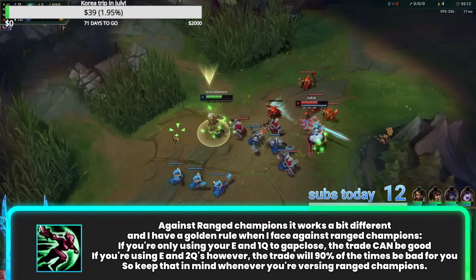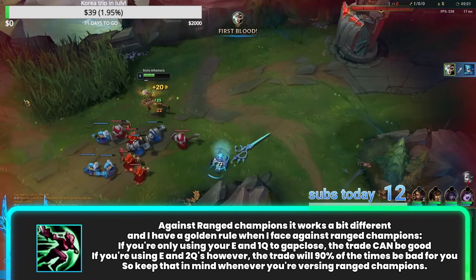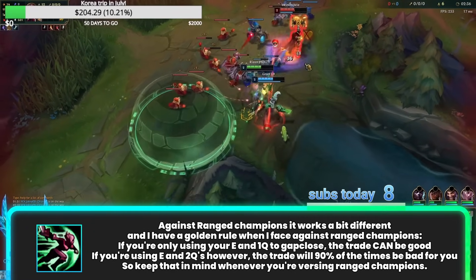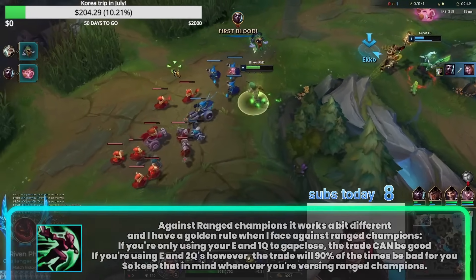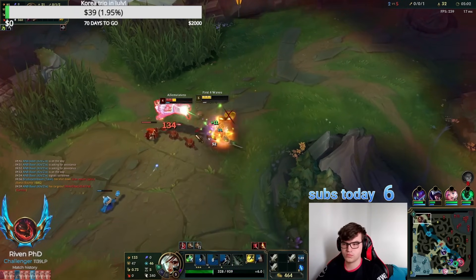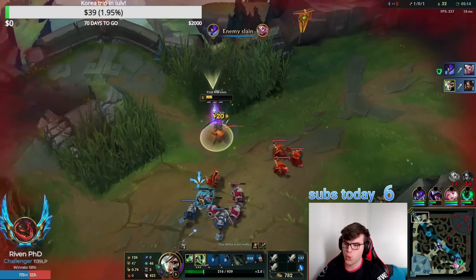Against ranged champions it works a bit differently and I have a golden rule: if you're only using your E and one Q to gap close, the trade can be good. If you're using E and two Q's however, the trade will be bad for you 90% of the time, because most of your damage comes from your fast combo — Q auto attack — and if you use two Q's to gap close you simply don't have any damage anymore. Learning how to play your matchups will take time but the reward is immense. If you do fall behind, your main goal is to clear as many side waves and farm as many jungle camps as you can to get back into the game.